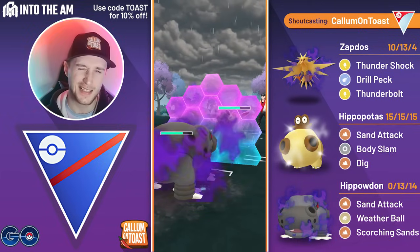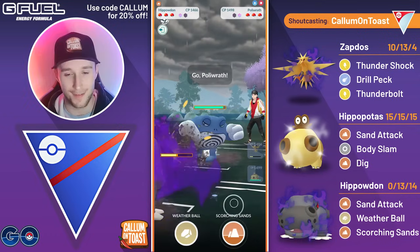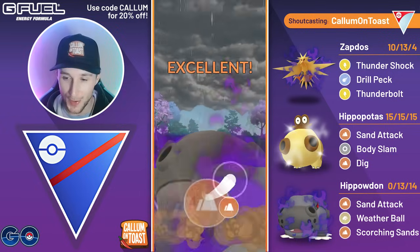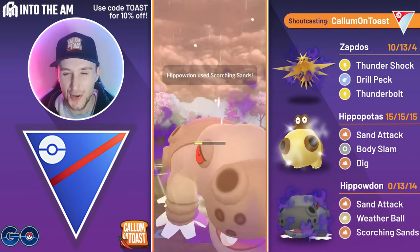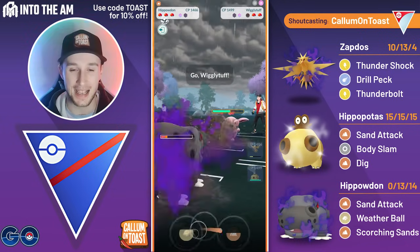I want to mention that this is like the third or fourth time I've tried to record the commentary here — I keep getting Hippopotas wrong, it's really hard to say when you're trying to do fast esports commentary. So I'm just going to refer to them as Big Hippo and Little Hippo for the rest of this video. Big Hippo goes for Scorching Sands, it doesn't quite get the KO, but one more Sand Attack gets that KO.